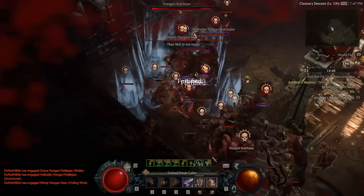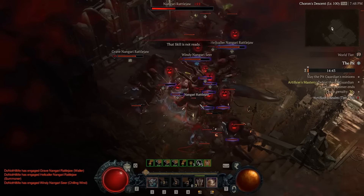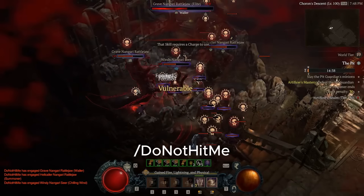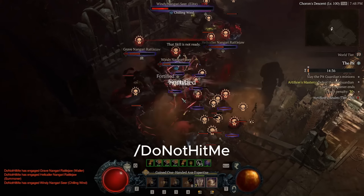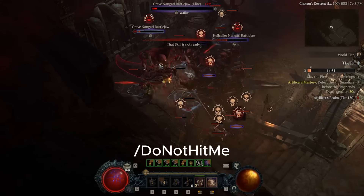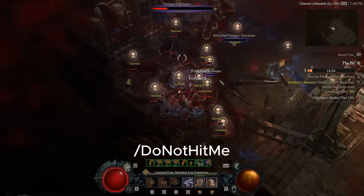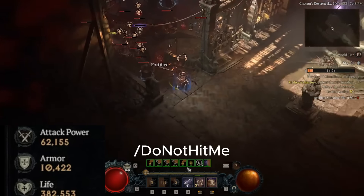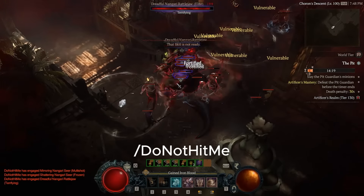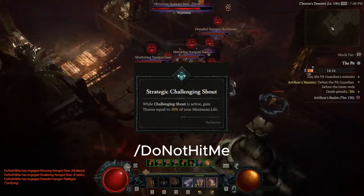This class currently has what is objectively the best build in the game, just barely surpassing the thin rogues out there. It's of course the Thorns build. So what is making this build this amazing? Well, for starters, these are his stats. So not only is he 100% unkillable, he also benefits from the maximum life in Thorns damage by utilizing Challenging Shout and Strategic Challenging Shout.